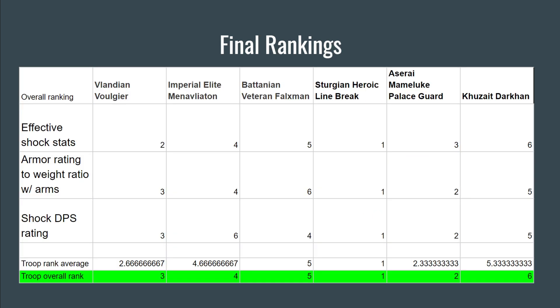Looking at the final rankings chart, the Sturgeon Heroic Linebreaker is number one in every single category — definitely the number one most effective shock troop by these calculations. Number two is the Aserai Mamluke Palace Guard, number three is the Valandian Vulgir, number four is the Imperial Elite Manavliaton, number five is the Batanian Veteran Falxman, and no surprise — the non-shock-troop Kuzite Darkhan comes in sixth place.